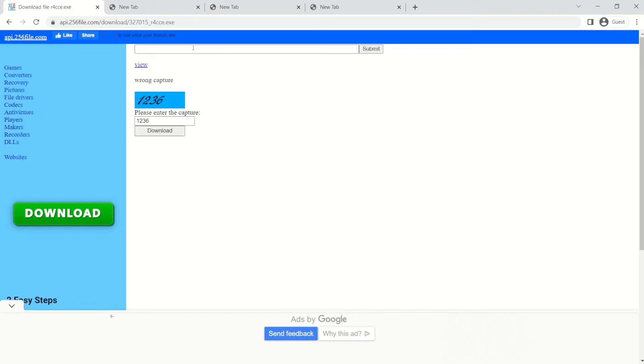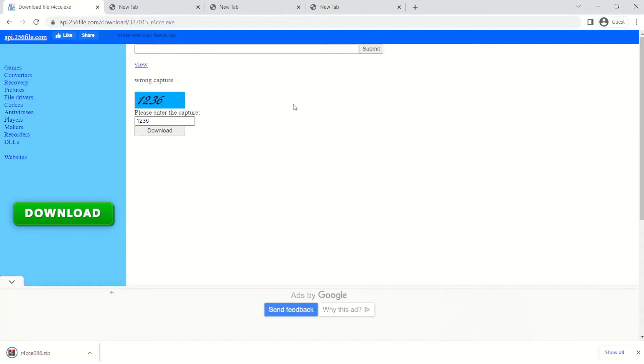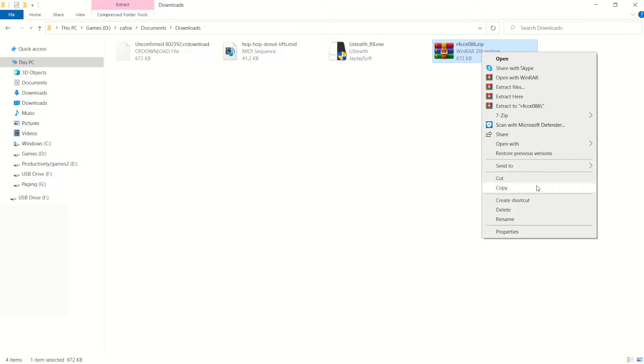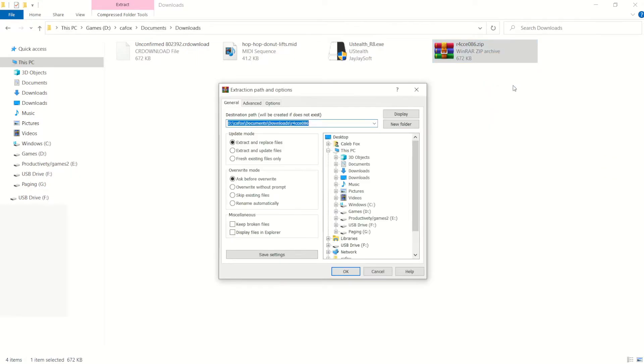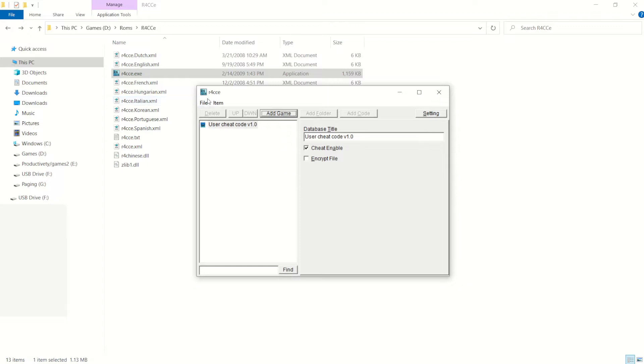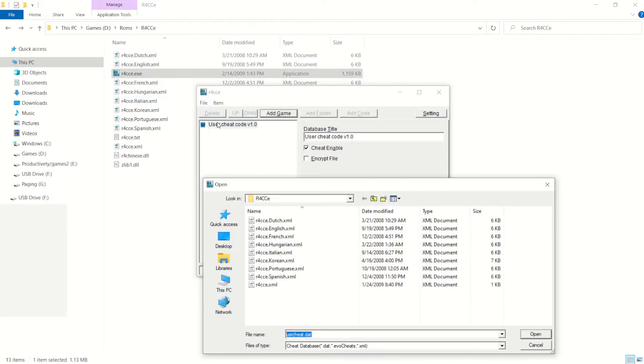To add your own cheats, we're going to need to download a piece of software called R4CZE. Go to the first link in the description and download it. You'll need to enter a captcha and it'll take a second, but it'll download. Once it's downloaded, go over to the downloads folder and extract it to wherever you want. At this point, insert your R4 card into your computer and run the executable we just extracted. From here, press File, then Open, and navigate to your R4 card.